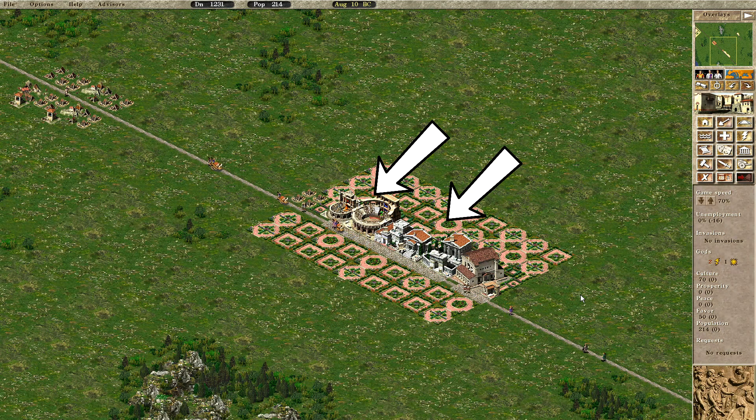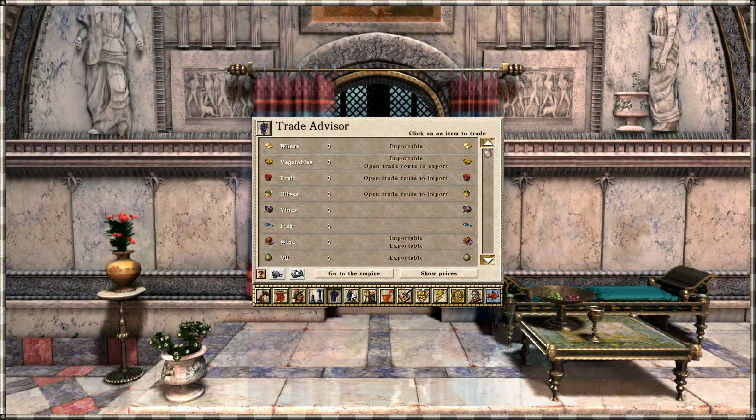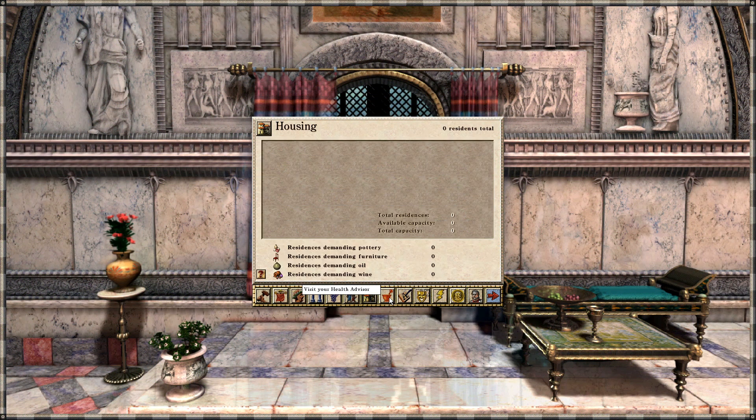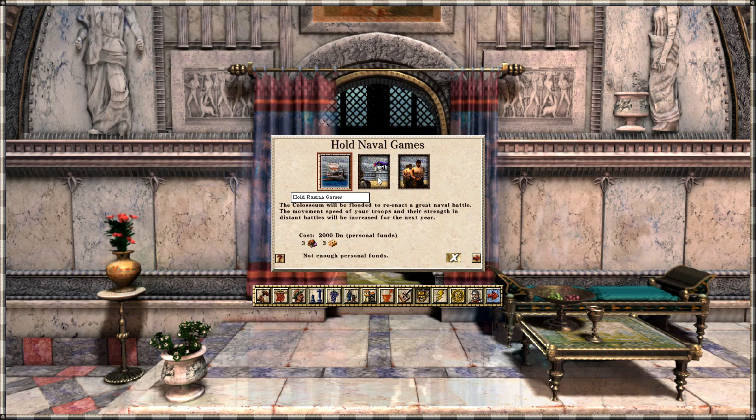And check this out — it's totally cool that they're putting more effort into making the buildings more dynamic and more beautiful. They've totally reworked the Trade Advisor tabs, added a new housing tab, and also added the option to hold games in addition to festivals.